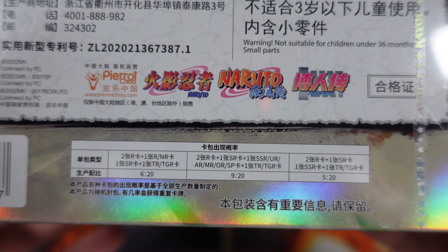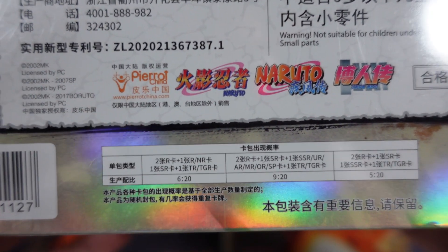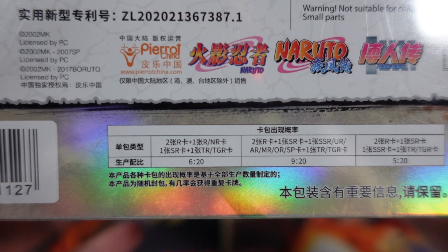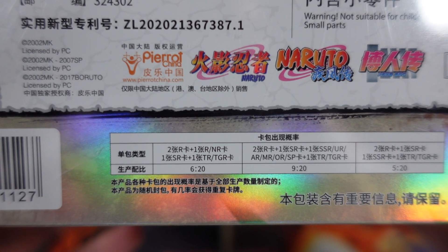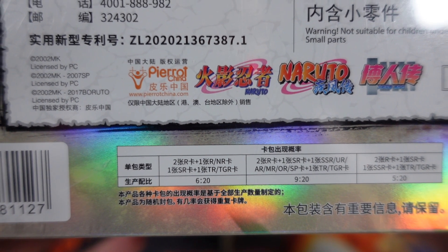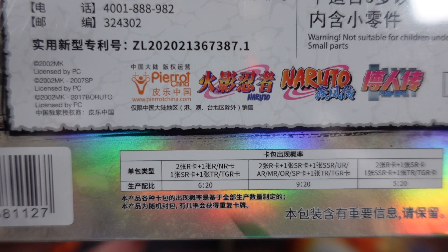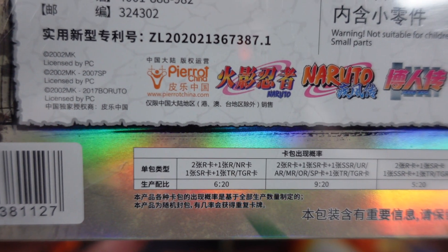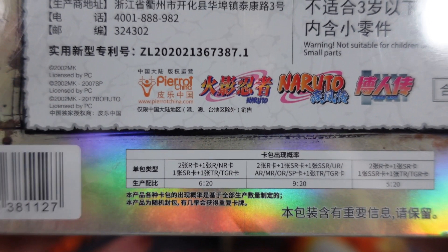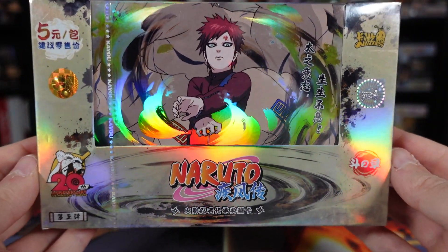So at the unluckiest point, if you didn't pull any URs or above, you're guaranteed 13 SSRs. Now, where it says you might get one R or NR — the NR is the highest rarity card you can pull in a tier three box — I think there's like two in a case of 48. So it's probably something like two out of 900 to 1,000 packs. So to say you could potentially pull an NR card out of six out of 20 packs isn't entirely true. Anyway, let me get this box opened up and we'll start opening the packs.